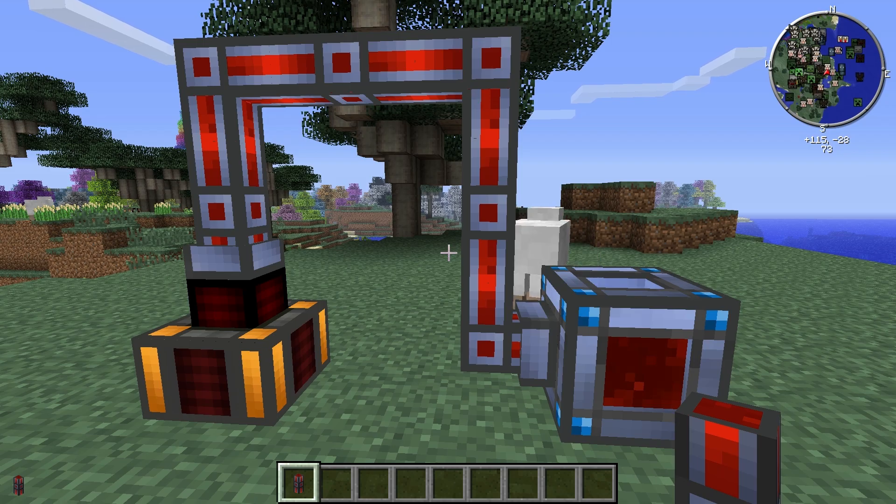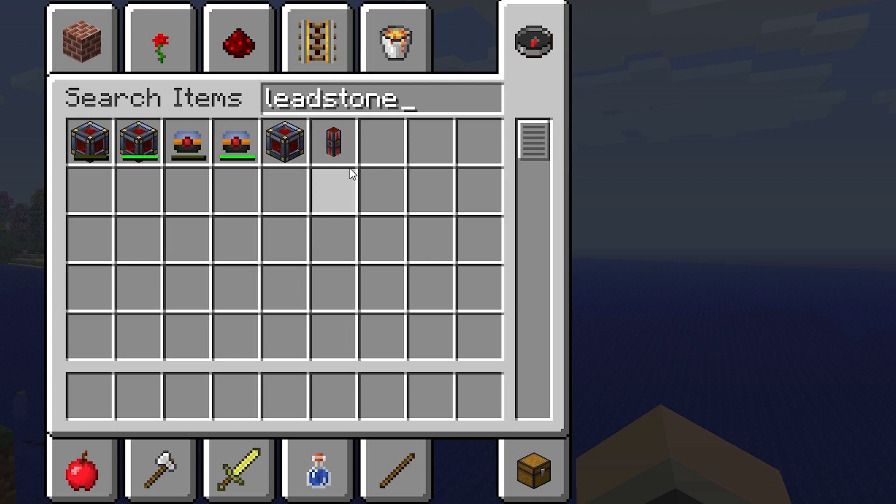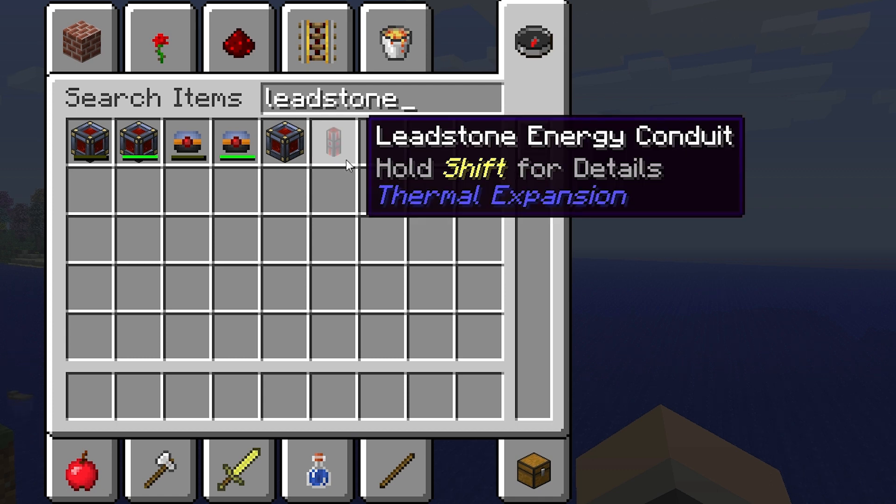To carry energy out of the dynamo, you have to use an energy conduit, or simply connect the dynamo directly to an energy cell. I'm just going to use a conduit. The leadstone energy conduit has the ability to transfer energy at a rate of 80 redstone flux per tick, which, conveniently enough, is the same rate that the steam dynamo outputs at.